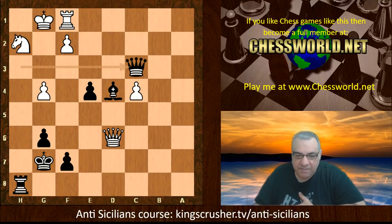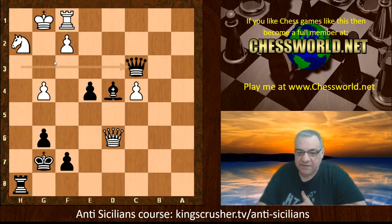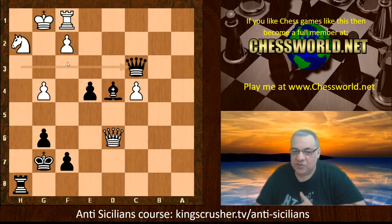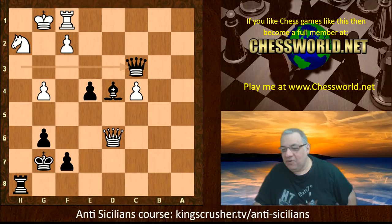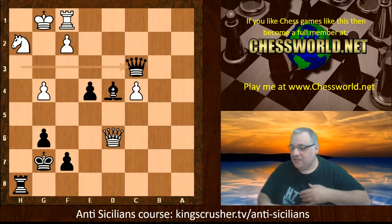With that pawn pinned on f2 there's no Queen g3, because then just Queen takes g3 and the pawn can't recapture. Black is threatening Bishop e5, to which there is no real defense — the knight is trapped. It had the opportunity earlier to escape, requiring those delicate tactics with c5, but now this is totally hopeless. White resigned in this position.